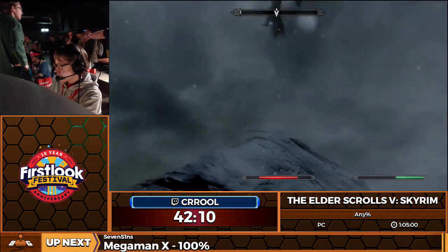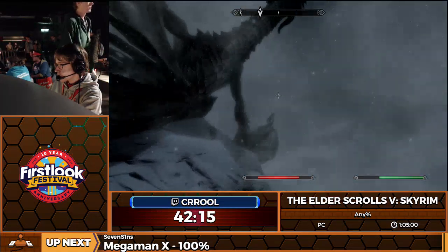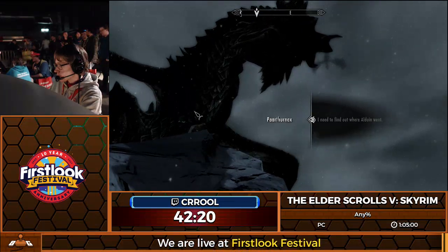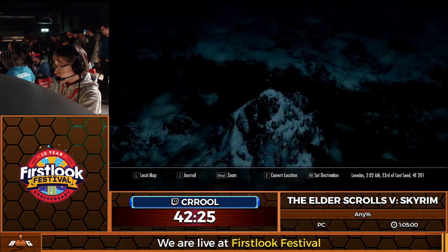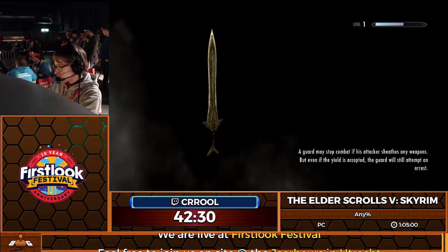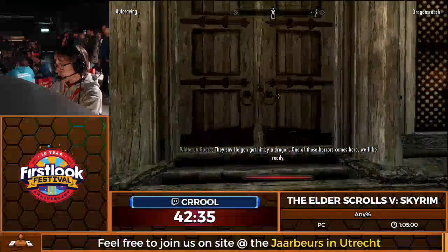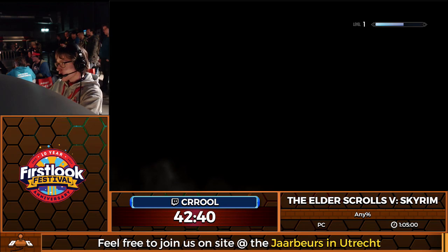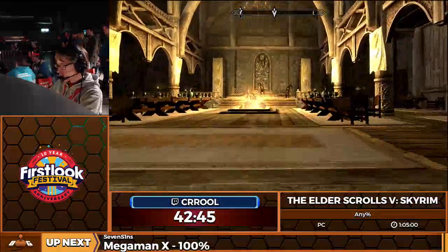Now I need Parthinax to land again. He's going to be bad and circle all the way around again. There we go. I just need to get the trigger for actually being able to talk to the Jarl of Whiterun so he can trap a dragon in a bit. They say Helgen got hit by a dragon — we've never actually entered the keep, so all of the quests that you trigger as soon as you enter this place haven't triggered yet, so I need to get through that first.